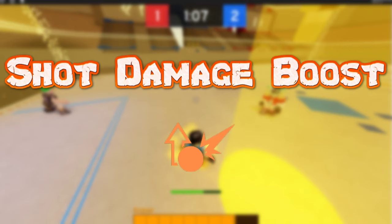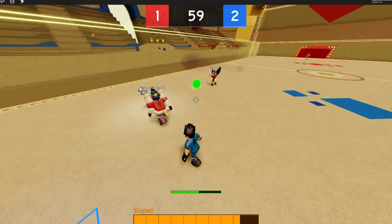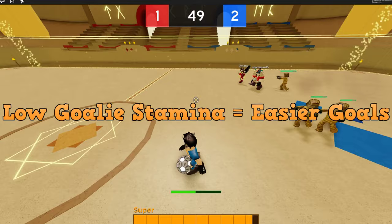Next we have the Shot Damage Boost ability. This one increases the damage dealt by regular shots with the soccer ball. You know how when you shoot at a goalie his stamina gets reduced? Well this ability causes the goalie to lose even more stamina whenever you shoot at him. A goalie with less stamina will make it harder for him to make saves, which will dramatically increase your chances of scoring.